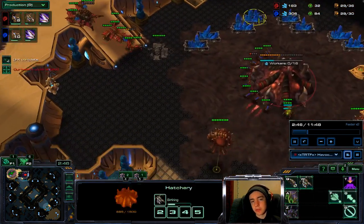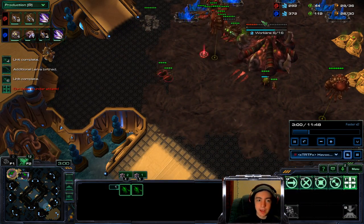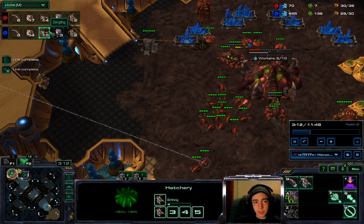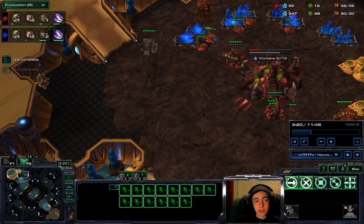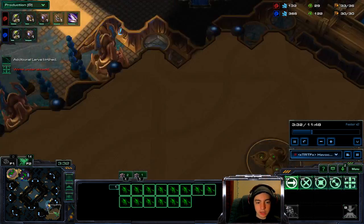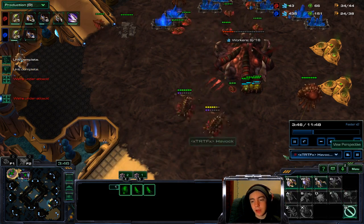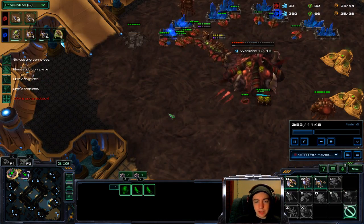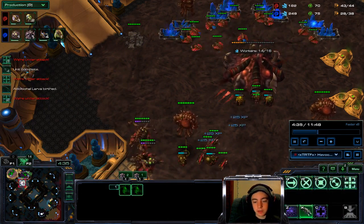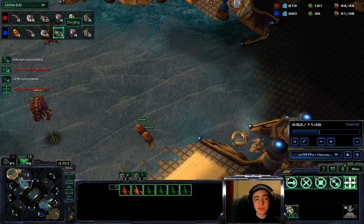I almost got the cancel on his natural — he even brought drones to fight. We were so close but couldn't push into it. At this point I'm behind on economy: 15 to 14 to 18 with everything else the same, so he's in the lead. I was supply blocked a lot. I started a bane nest which was an okay idea, but I'm not really good at running ling-bane. Let's speed it up — he made his bane nest, we made ours.